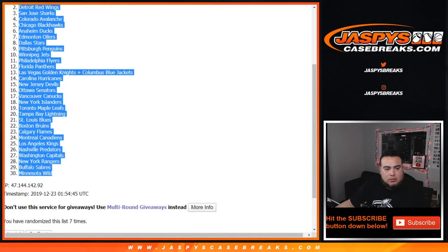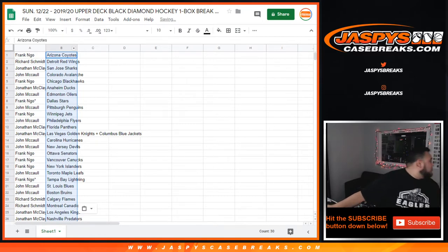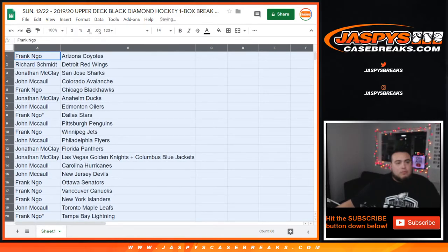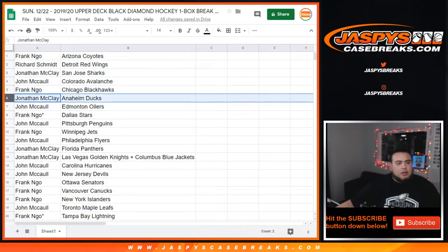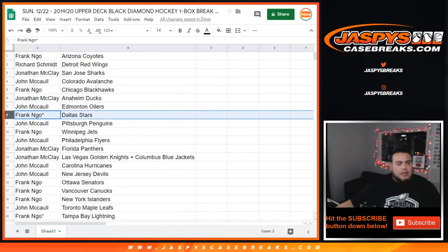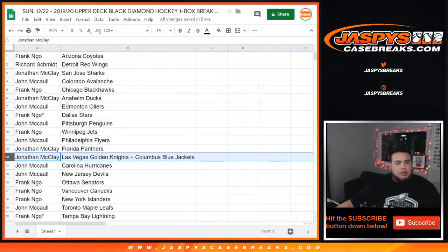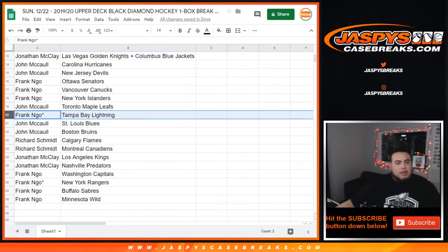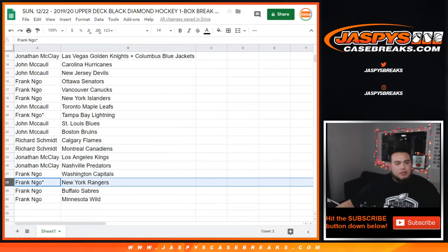Yotes to the Wild. So: Frank with the Yotes, Richard with the Red Wings, Jonathan with the Sharks, John McCall with the Avalanche, Frank with the Blackhawks, Jonathan with the Ducks, John with the Oilers, Frank last one with the Dallas Stars, John with the Penguins, Frank with the Jets, John with the Flyers, Jonathan with the Panthers, Jonathan with the Knights, Blue Jackets combo, John with the Hurricanes, Devils Frank, Senators, Canucks, Islanders, John with the Leafs, Frank with the Lightning, John with the Blues, Bruins, Richard with the Flames, Canadiens, Jonathan with the Kings, Preds, and Frank — Capitals, Rangers, Sabres, and Wild.